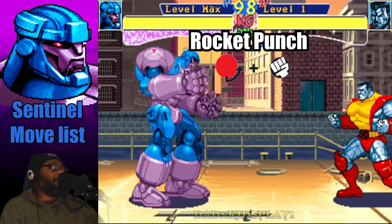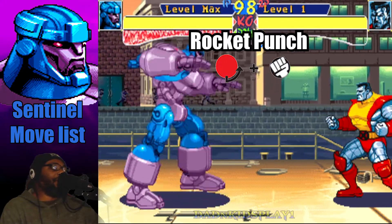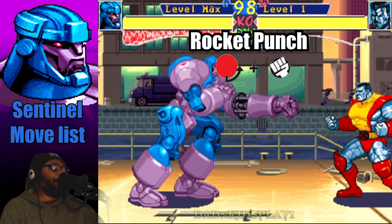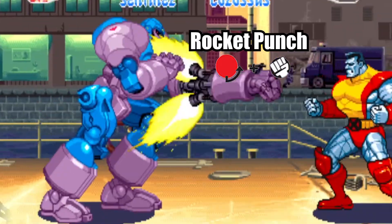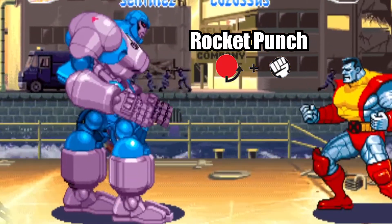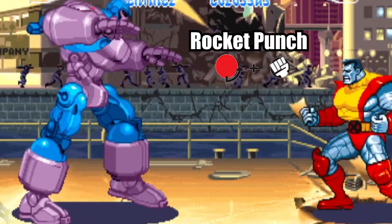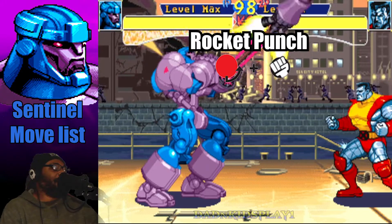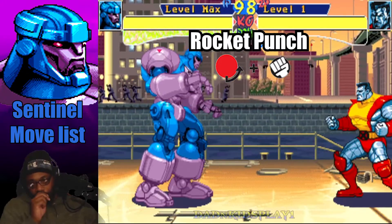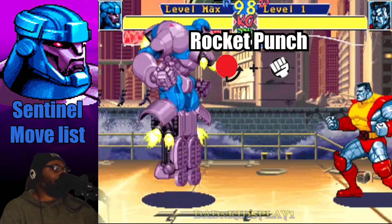I believe this is Sentinel's signature attack — it's called the Rocket Punch, and you do it by doing a quarter circle forward and any punch button. Sentinel will do a rocket punch hitting his opponent. This move has range and is very effective. You can also do it in the air. To control direction: light punch shoots it downward, medium punch shoots it straight across, and fierce punch shoots it at an upward angle — making the fierce punch version a great anti-air.